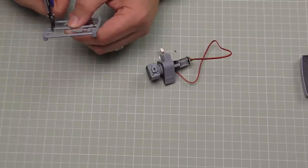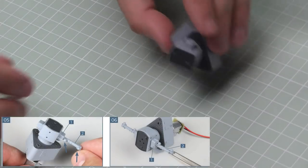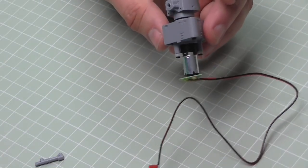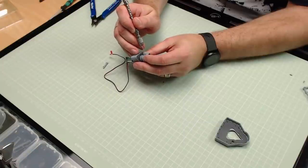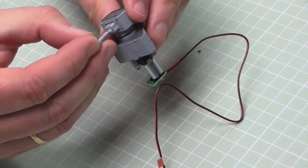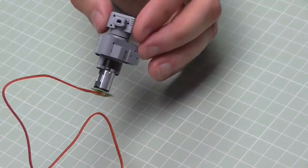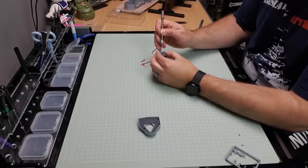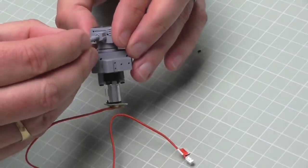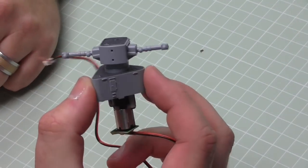Cut off the rangefinder arms from the sprue - when we put these on, make sure the scopes are pointing towards the two dots at the end. Put one in here, just like this, and then one just on the other side, assuring they're straight. They should look just like that.